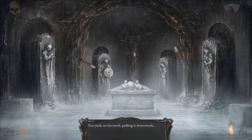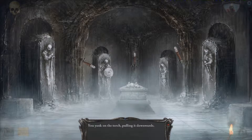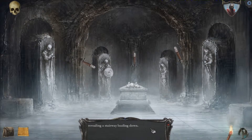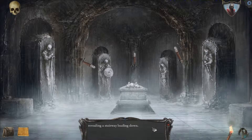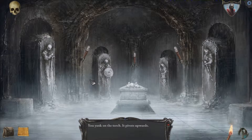I'm going to take those torches. Crap, crap, crap. You yank on the torch, pulling it downwards. You hear a mechanism release and then a rumbling beneath you. You jump back as the tomb in the center of the room slowly moves across the floor, revealing a stairway landing down. Oh man, I totally didn't want that. Can I still have the torch? It pivots upwards. No, I cannot.